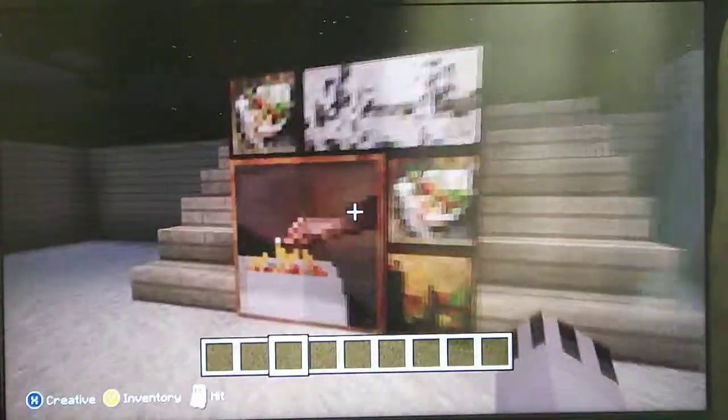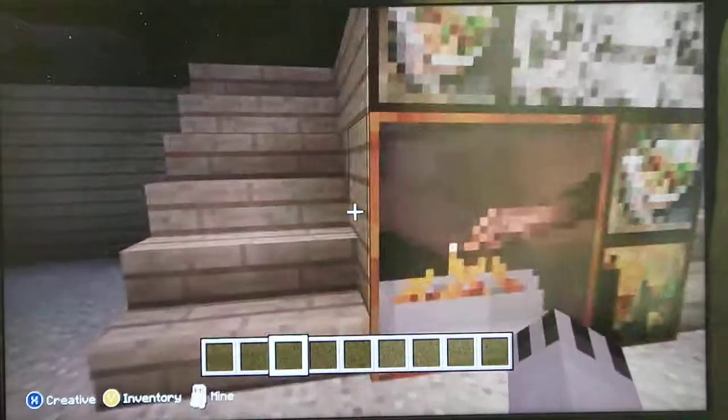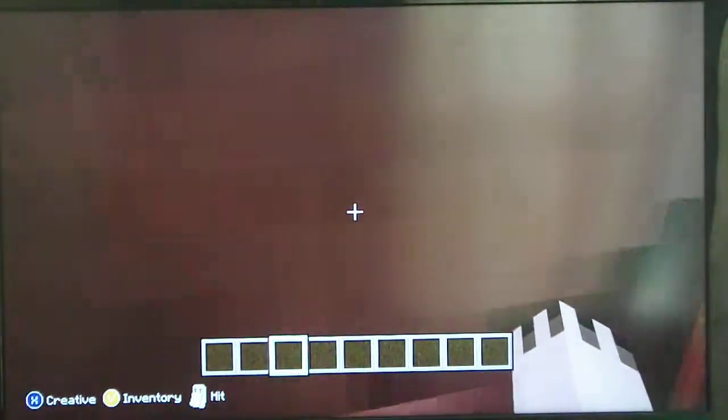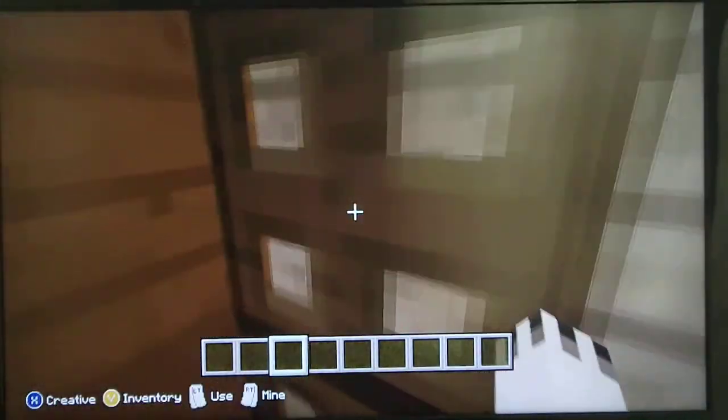So for a secret room, your friends probably wouldn't expect this, like, in a house — put a bunch of things if you want to walk. Have trap doors, and when the trap doors close, you can't walk into it. I'll show you an example.